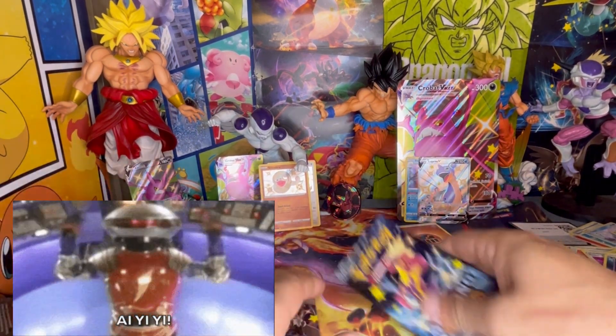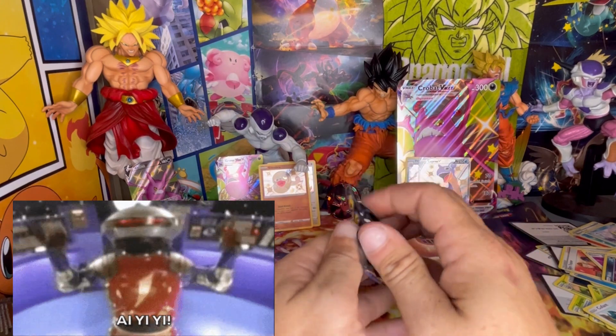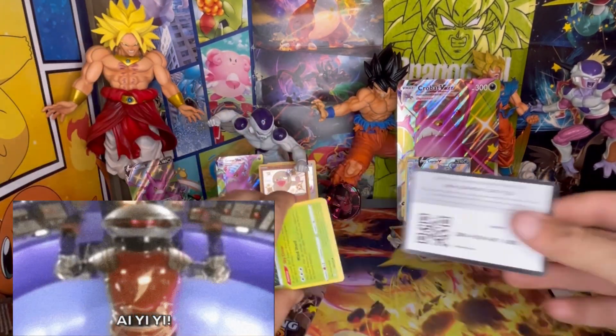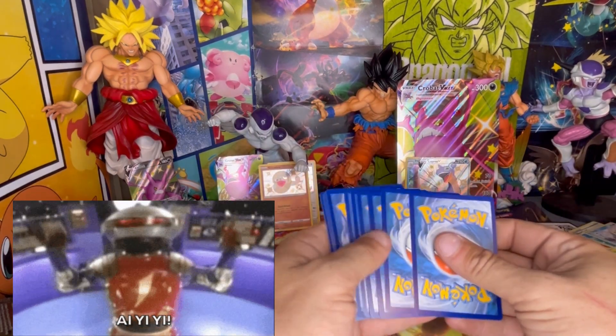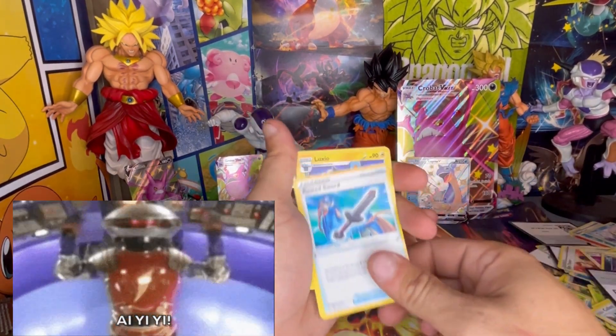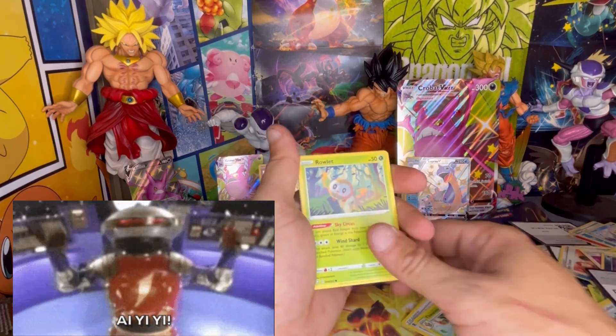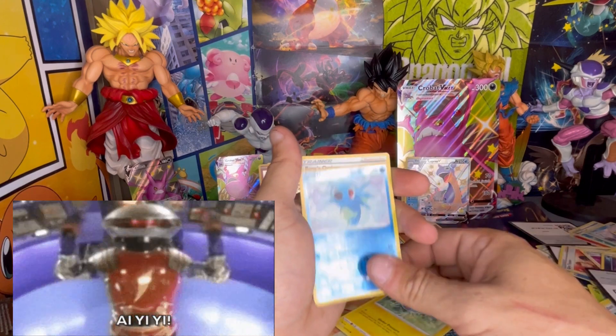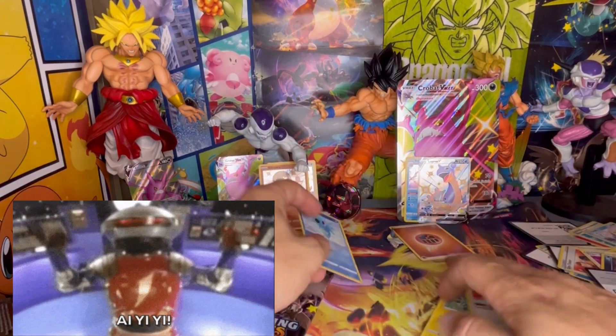We are down to two packs of Shining Fates left. We're going to open this one first and see just what is left inside of this box, guys. Still looking for that Shiny Charizard — that would be so cool. Rusted Sword, Luxio, Thwackey, Growlithe, Trapinch, Cottonee, Jynx, a Horsea Reverse, and a Boss's Orders non-holo, guys.